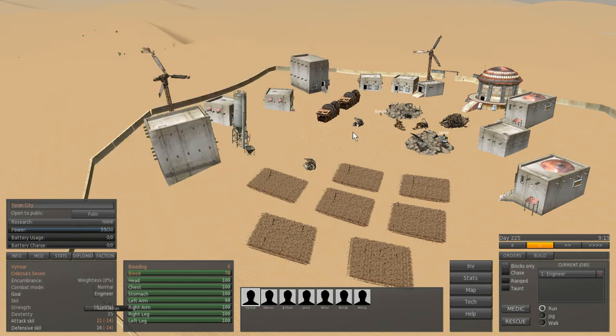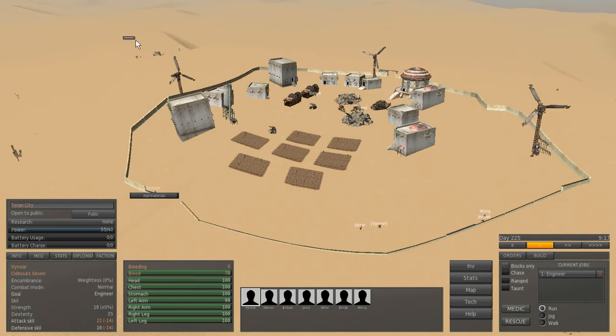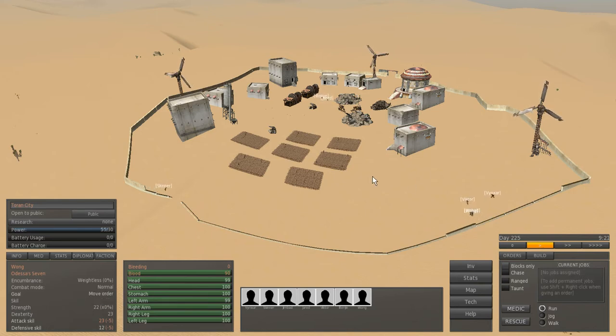The real main change of this update is that you now need blueprints to build things. I'm going to open the menu and check if there are any being sold in the nearby city.